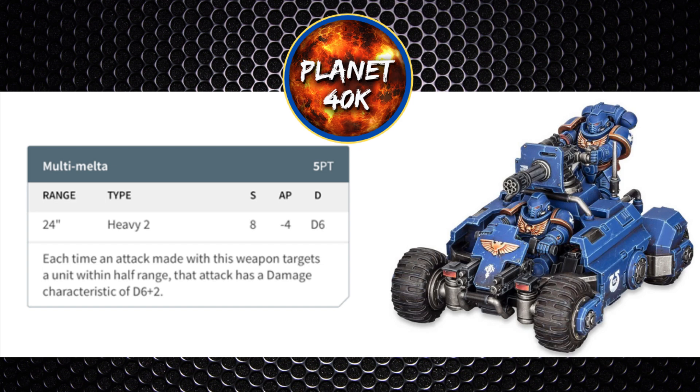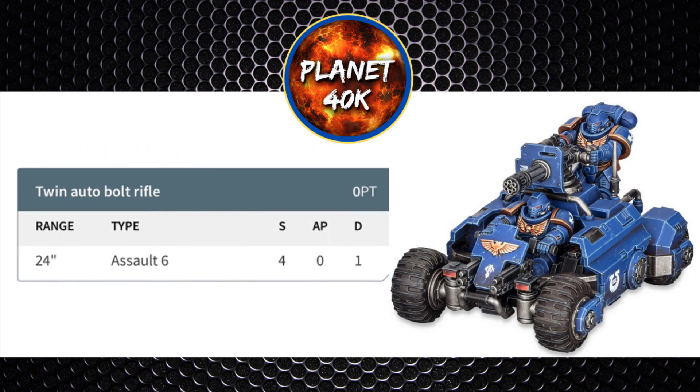Moving away from the main weapon of the ATV — the drivers also fire their twin auto bolt rifle. It's a 24 inch range weapon, assault 6, strength 4, no AP, and 1 damage. It's pretty standard in terms of strength, AP, and damage, but 6 shots is really handy for that dakka.